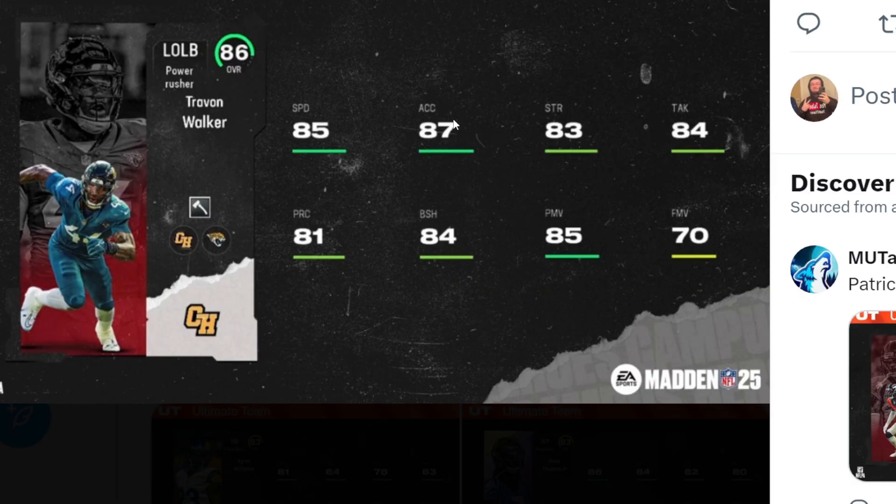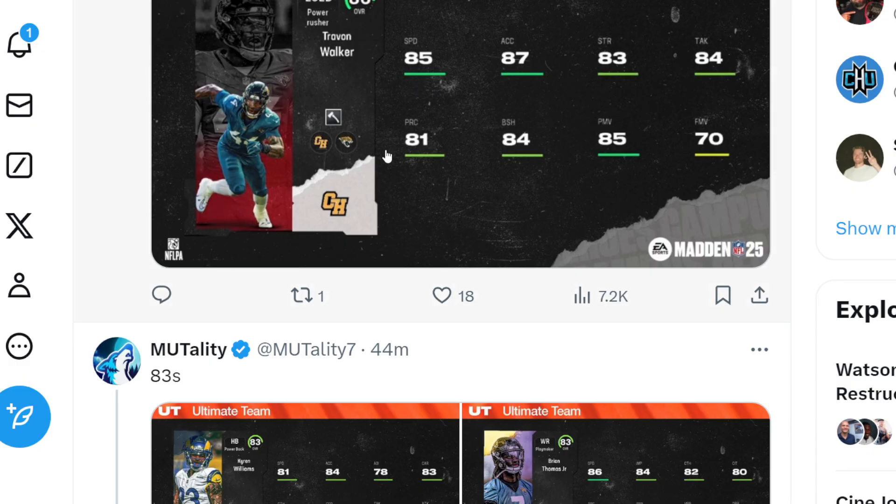We have Trayvon Walker as one of our cards. He has 85 speed, 87 acceleration, 83 strength, 84 tackle, 81 playback, 84 block shed, 85 power move, and 70 finesse move.